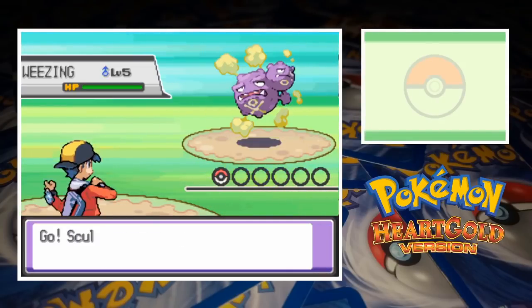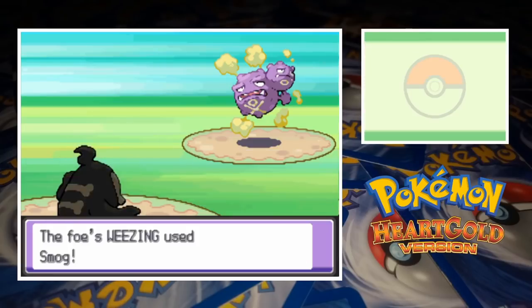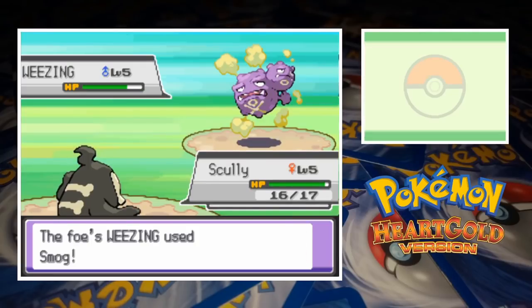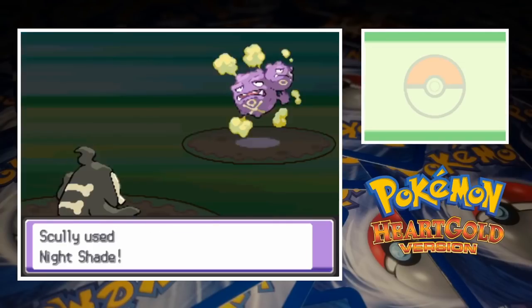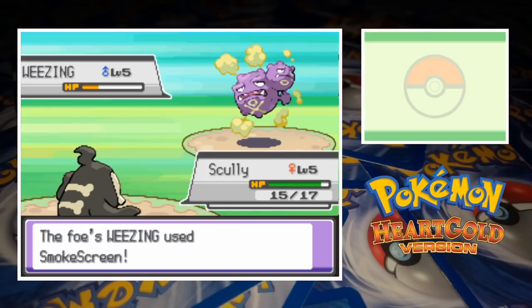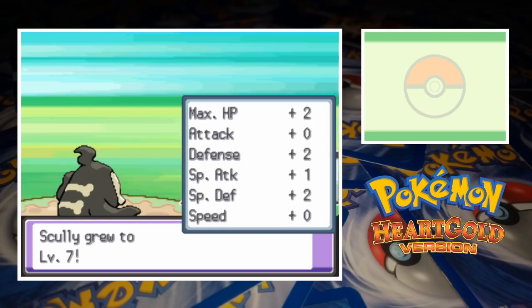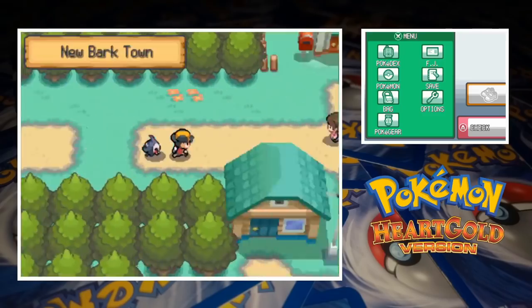Silver sends out his Weezing and we send in Scully. Weezing doesn't have any great moves and has to attack Duskull with the not very effective Smog. Nightshade deals damage equal to Scully's level so each of her hits are good for 5 HP. Mid battle Silver switches up his strategy and instructs Weezing to use Smokescreen but without being able to hurt Duskull he's got no chance of winning. The Requiem Pokemon takes down Weezing with Nightshade handing us the first win of the series, and honestly it was an incredibly easy one.